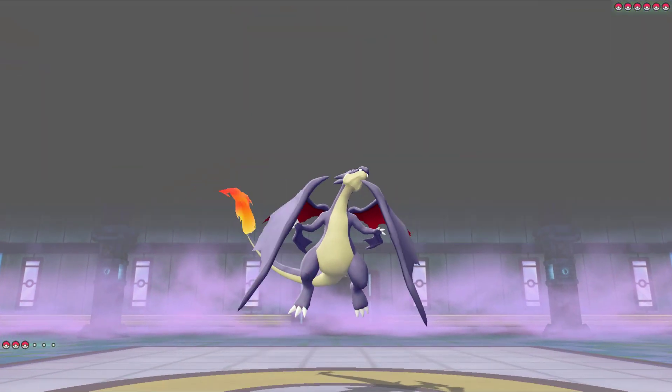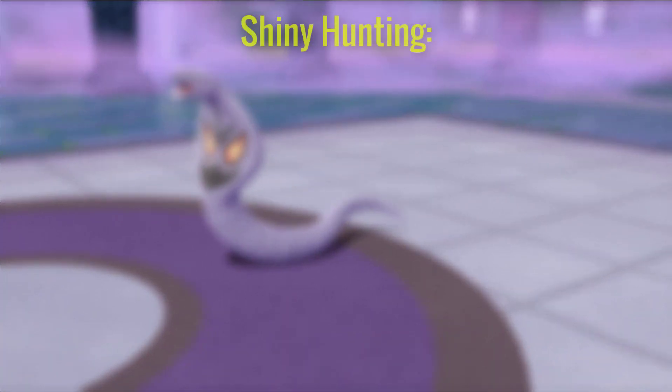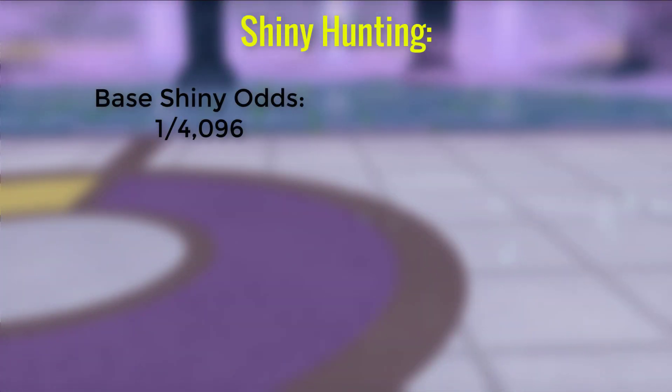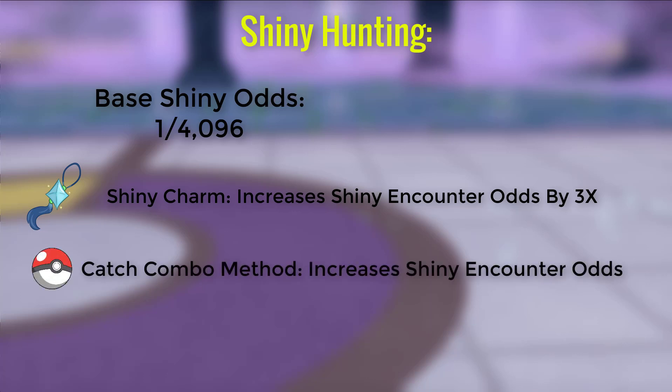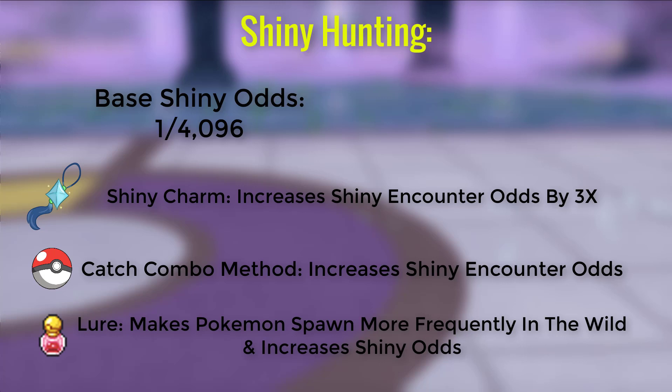We know we've got 150 shiny Pokemon to catch, but just how rare are the shinies? Well, the base rate of encountering shiny Pokemon in the wild in the Let's Go games is 1 out of 4,096, which seems incredibly rare and daunting — because it is. There are some tools we can use to help our chances though. The shiny charm is an item that triples the odds of encountering shiny Pokemon in the wild, taking our chances from 1 out of 4,096 all the way down to 1 out of 1,365, which is way more manageable. There's also another method in the Let's Go games called the Catch Combo Method, which increases the odds even further. There's also an in-game item called Lure, which makes more Pokemon spawn per minute and further increases shiny rate marginally. When successfully doing the Catch Combo Method with the shiny charm equipped and Lure active, the odds of finding a shiny Pokemon in the wild are 1 out of 273.